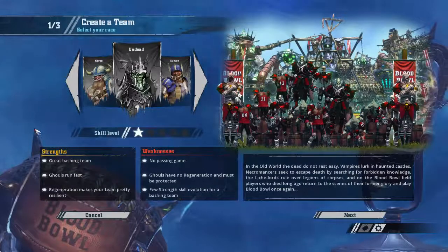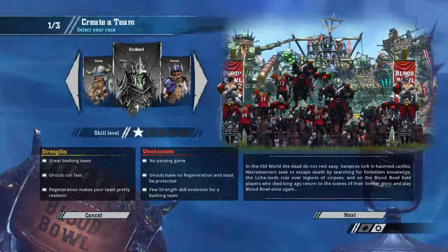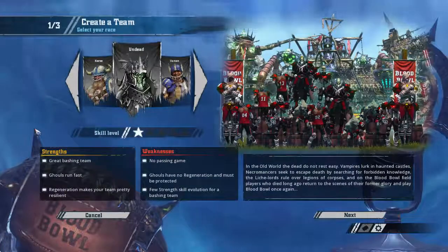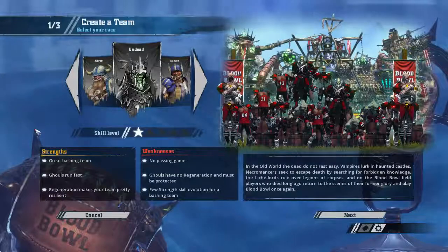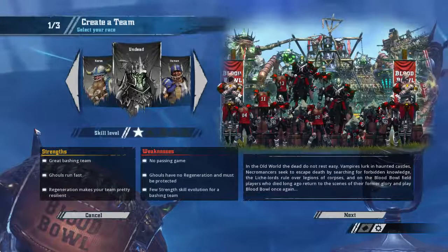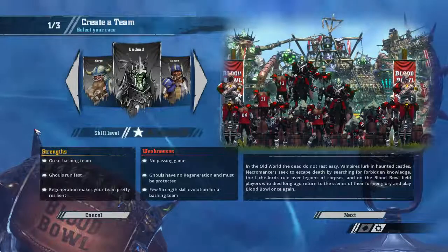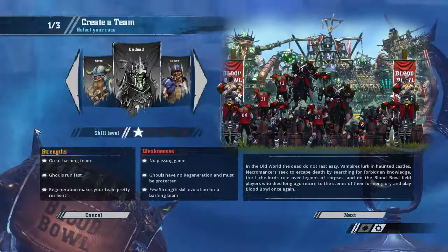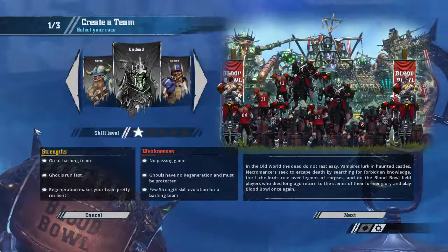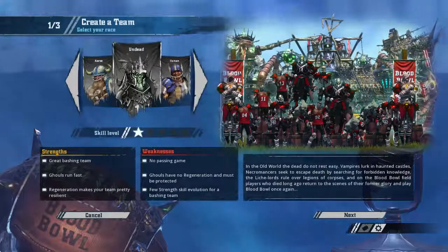In the old world, the dead do not rest easy. Vampires lurk in haunted castles, necromancers seek to escape death by searching for forbidden knowledge, the lich lords rule over legions of corpses, and on the Blood Bowl field, players who died long ago return to the scenes of their former glory and play Blood Bowl once again. Their strengths: they're a great bashing team, ghouls run fast, and regeneration makes you pretty resilient.